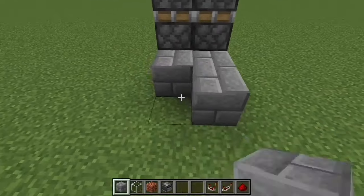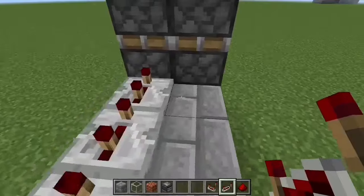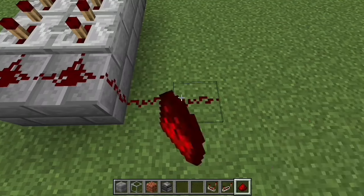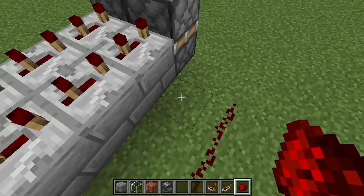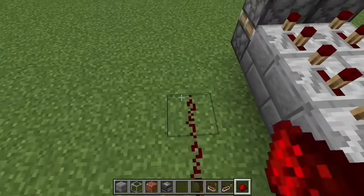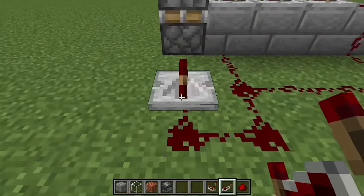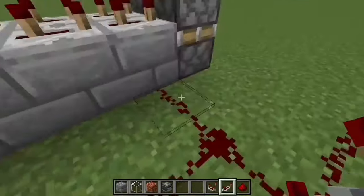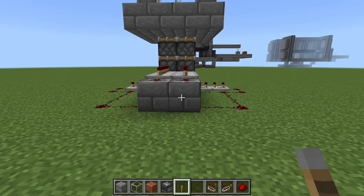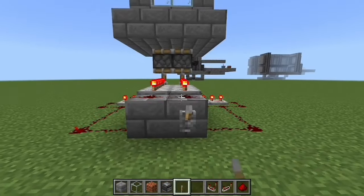For the redstone, place blocks, then place three repeaters at three ticks each. Then place three more repeaters, redstone dust up here, then redstone dust going into the wall and back. Place one block here, then do the same on the other side. Place two three-tick repeaters on each side. You can grab a temporary lever to test — it won't fully activate but it'll move a little.